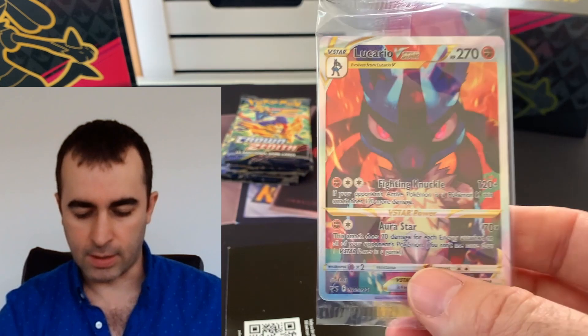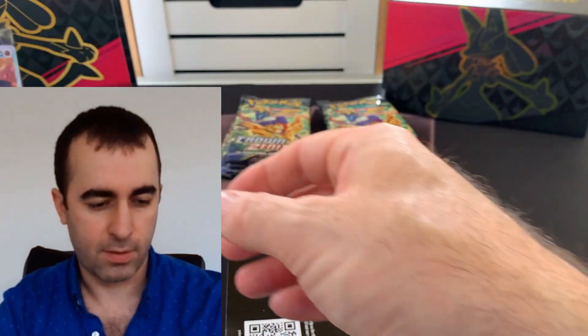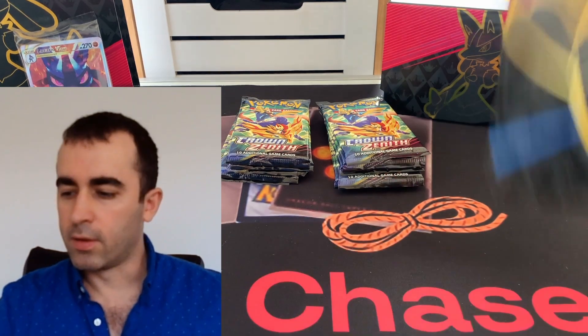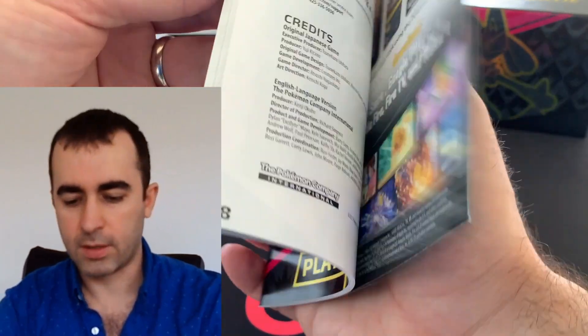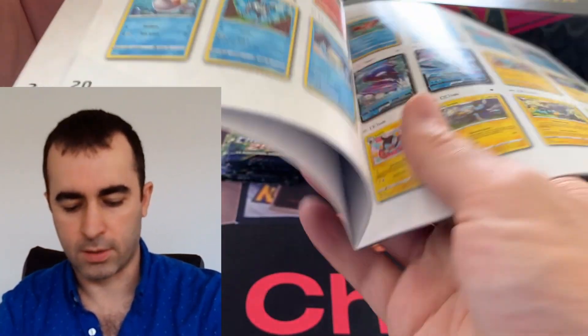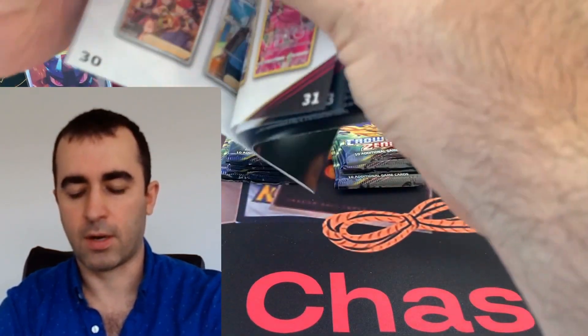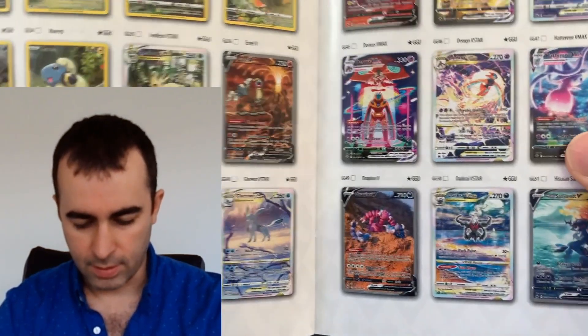Very keen for this card — I missed it at our last opening but here it is. Let's put him at the back. There we go. So let's have another quick look before we dig into what we're after in the checklist.